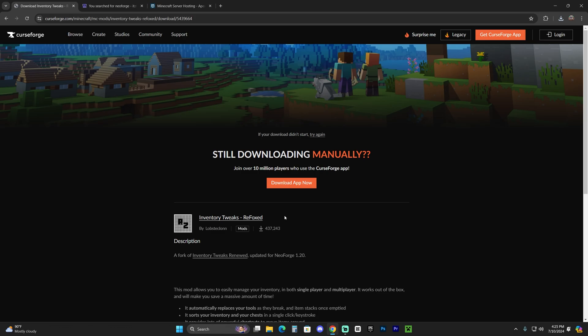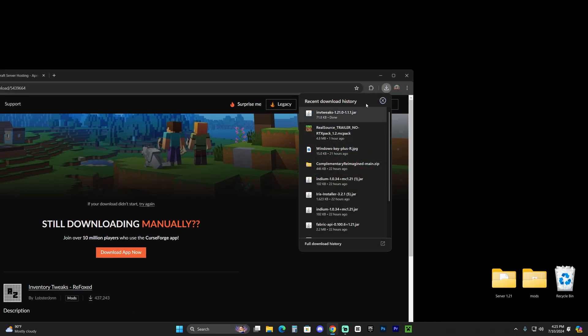Once Inventory Tweaks has downloaded, go ahead and drop it onto your desktop — you can find it in your recent downloads.